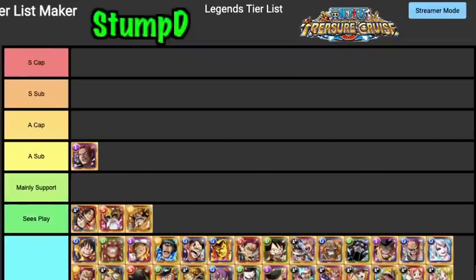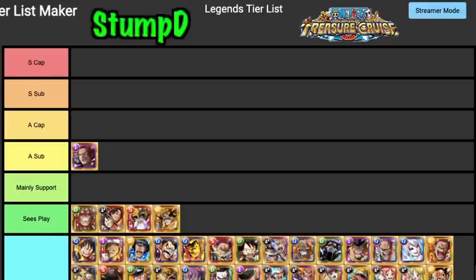V2 Shanks I'm going to put as an A Tier Sub — he's still really good for stuff like Kizuna. He has block orb removal, gives a very high attack boost to a specific color, and a very high chain boost. He's excellent for Sugar teams and Kizuna especially. Dofi can definitely see play but he's not exactly amazing anymore.